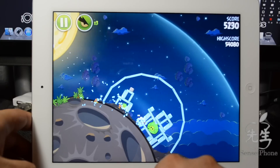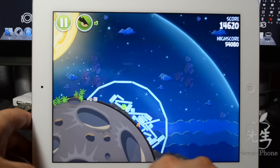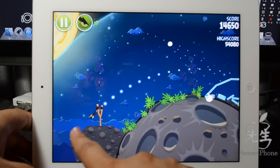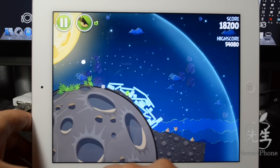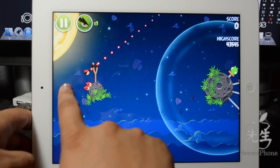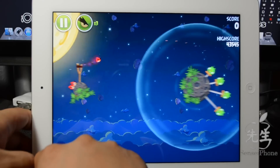This other bird is actually pretty cool because it splits into three birds once you tap on the screen — you get a three-for-one deal. Let me launch it one more time: tap on the screen and boom, there go three birds, though I didn't do much damage.